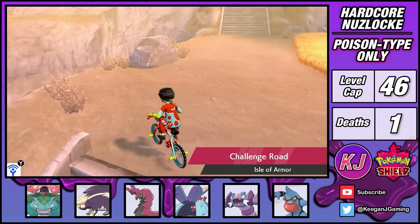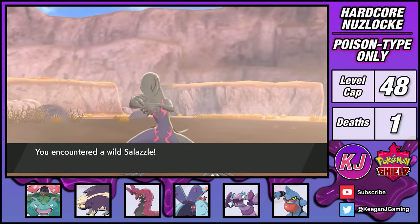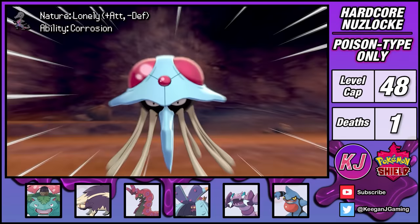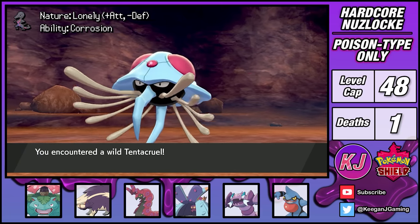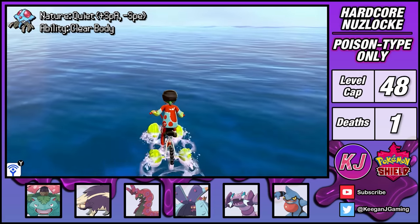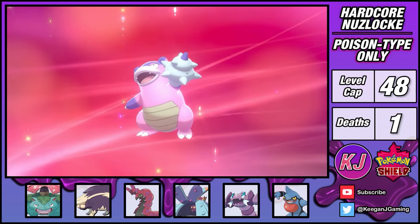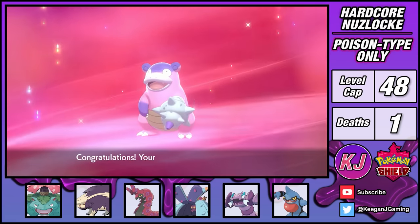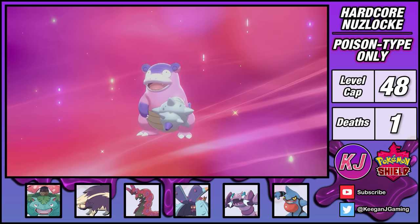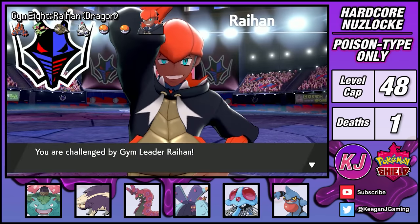Before I tackle the last gym, I head over to the Isle of Armor to find some new team members. Up on Challenge Road, I was able to find a Salazzle. Next up is the Courageous Cavern, where I'm able to add Box Jelly the Tentacruel to the team. Finally, after collecting some sticks around the island, I venture to a lady who will give me the item to evolve my Slowpoke into a Slowbro. The Galarian Slowbro has a poison typing and an awesome looking shell cannon on its arm. With some tweaks to my team, I'm ready to take on Raihan.